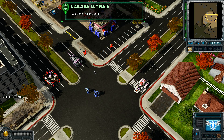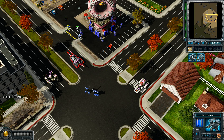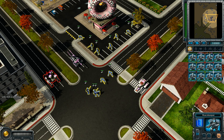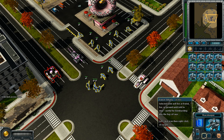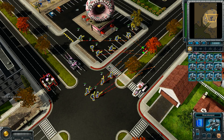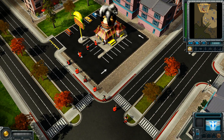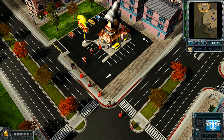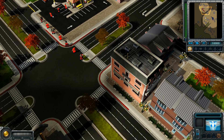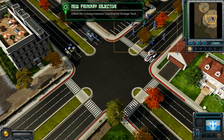In addition to issuing attack commands on specific targets, you can have your units move and attack any enemies along the way. To issue an attack move command while having your unit selected, press the A key and right-click on any open terrain. You can issue attack move orders on the radar as well. Issue an attack move order to the strategic point ahead — lead us to victory!